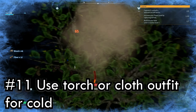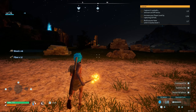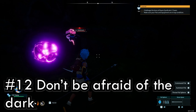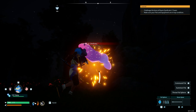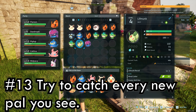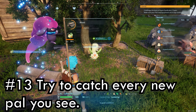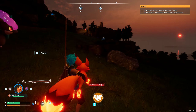The nights can be cold, so be sure to either equip a torch or wear cloth outfits so you can survive. Don't be afraid to go out at night though — different PALs come out at night with different types of abilities that can be useful to your party and base. Try to catch every new PAL you see, some for the XP bonus, but others because they will unlock specific technology attached to that PAL.